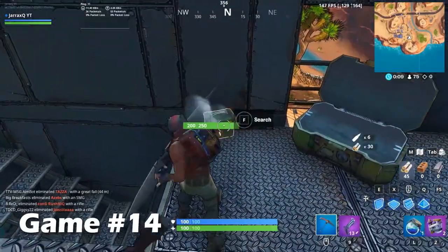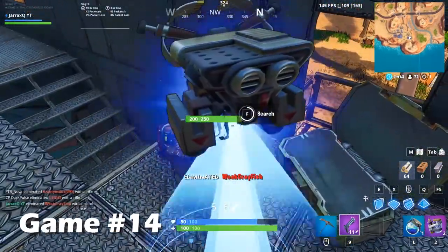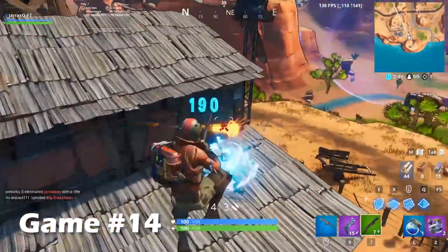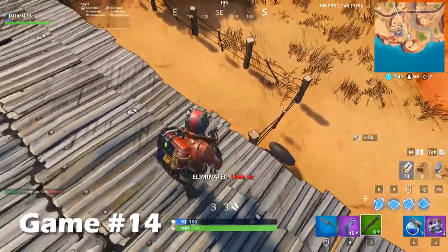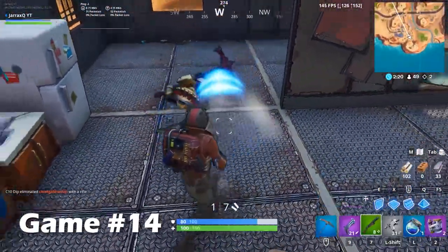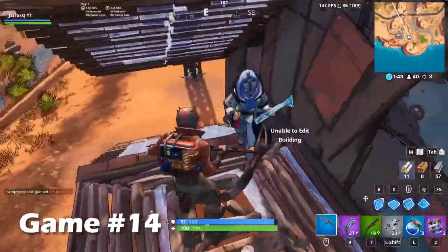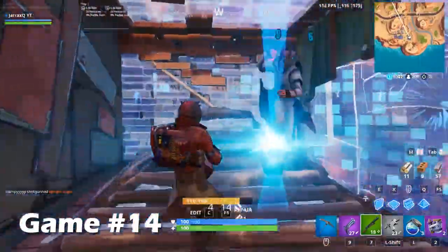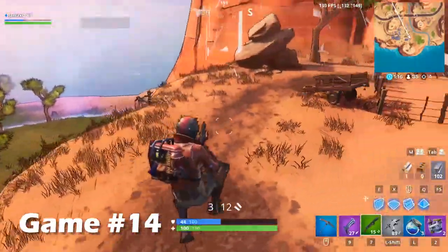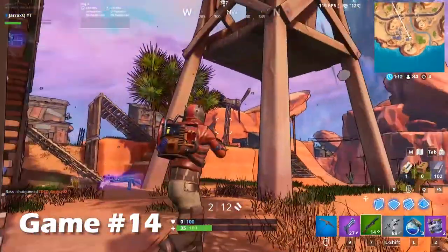In game number fourteen, this psycho thought he'd re-enact a classic scene from Borderlands. I just seemed to run into all the easier players — like this guy, I have no idea what he was doing. I assumed he didn't have a gun but when he died he dropped a pistol. I think this is a classic example of someone panicking, kinda like I did in game number nine. I had an epic fight with this other guy and nearly killed him but he just managed to escape with a couple of shockwave grenades.